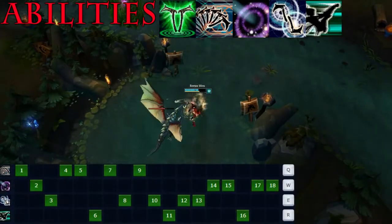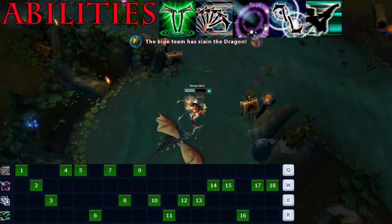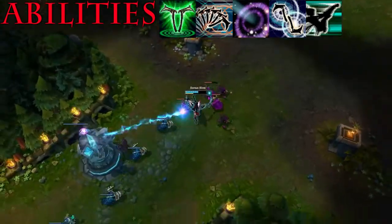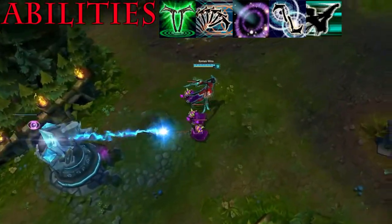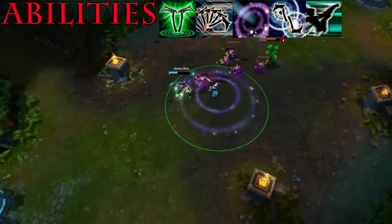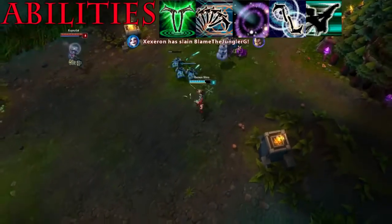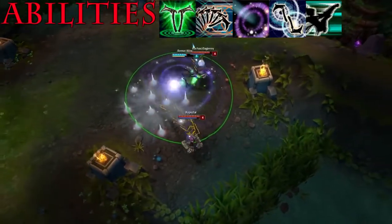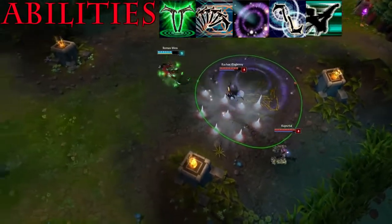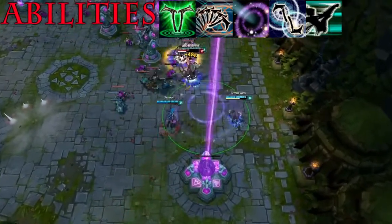Her passive makes her deal bonus magic damage with auto attacks for every six ability power, and gives her more spell vamp for every six attack damage. Her Q throws a shuriken at a target dealing magic damage, and also leaves the target marked for a few seconds. That mark can be exploded with an auto attack or with E, dealing bonus magic damage. Her W creates a smoke cloud for a few seconds in which Akali is stealthed while not attacking, and she gains bonus armor and magic resistance.